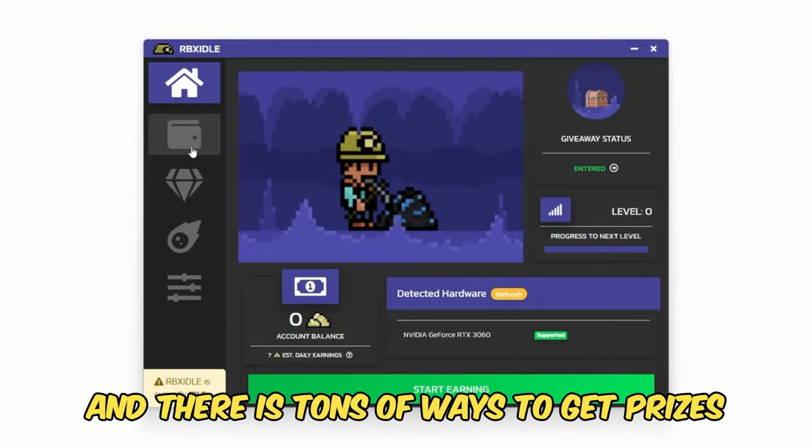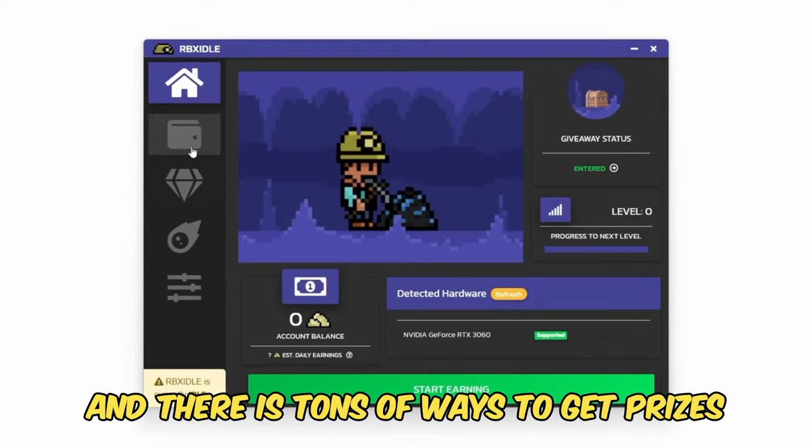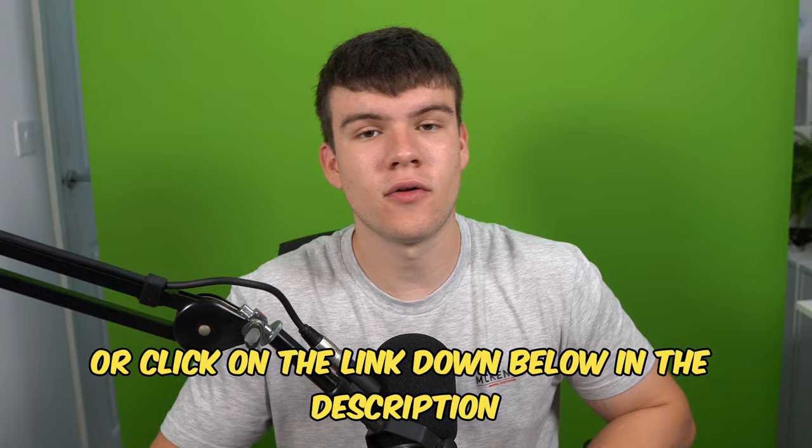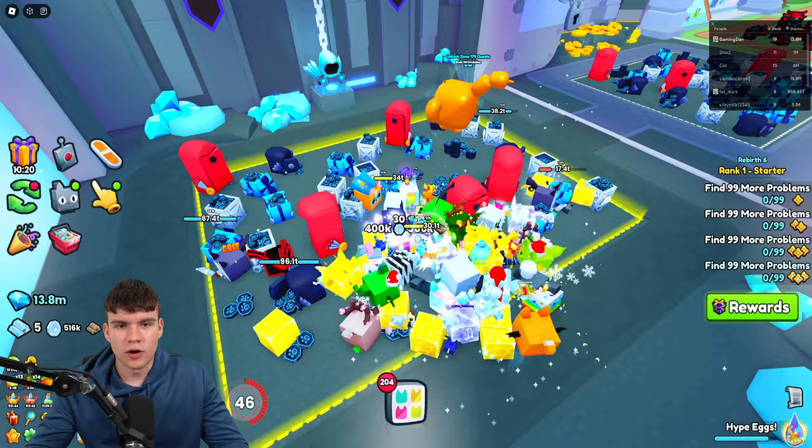You can follow along with how I'm doing it on screen. You can earn with any computer and there are tons of ways to get prizes such as Robux gift cards, Steam, Discord Nitro. You can level up for rewards or win prizes in Gold Rush giveaways. Once you have the program downloaded, click on Start Earning and this will make your computer do the work completely for you. To get started, head to rbxaddle.com or click on the link down below in the description and in the comments.